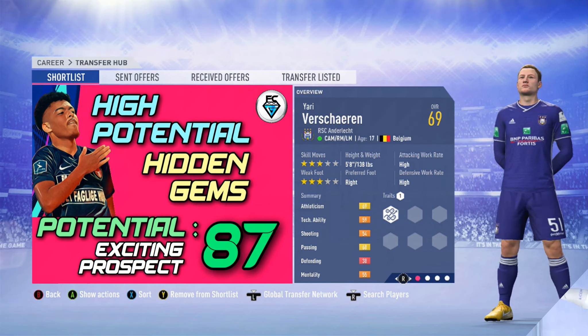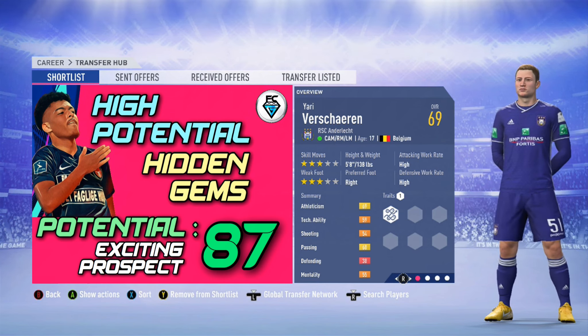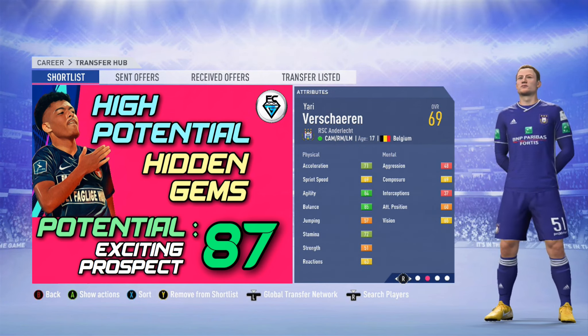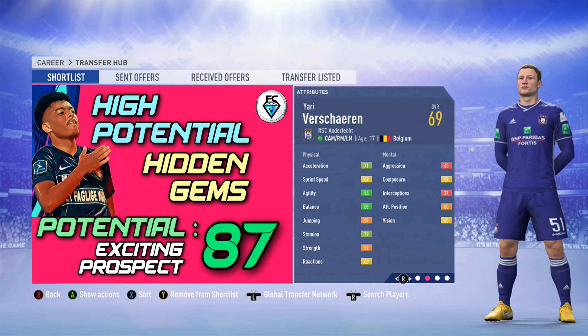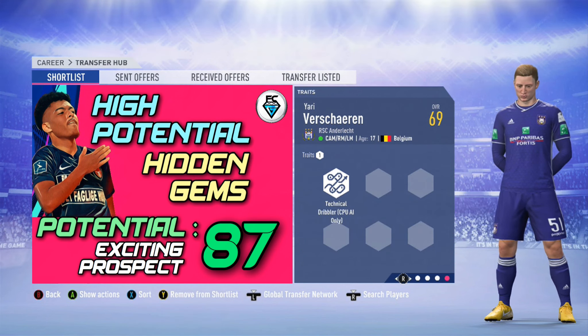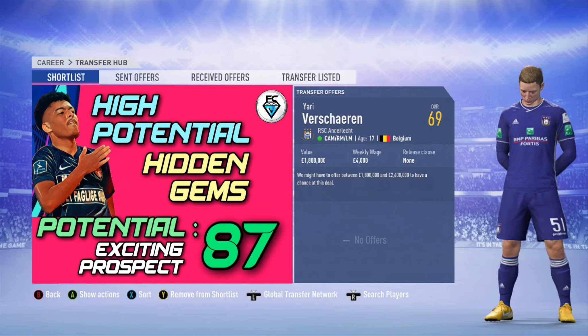Next up is one of my favourite young players on FIFA 19 — it's Jarry Villacharren from Anderlecht in Belgium. He can play central attacking midfield, right midfield or left midfield. He's got three star skills and a three star weak foot. He's only 17 years of age from Belgium, with an overall of 69 and a massive potential of 87. He's got good pace and some very good attributes, though some will need a little bit of training. He's a technical dribbler and you can pick him up straight away — it will only cost you about one and a half million.